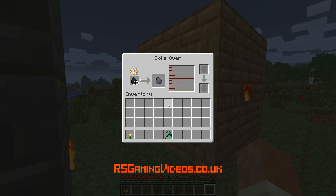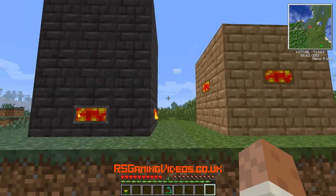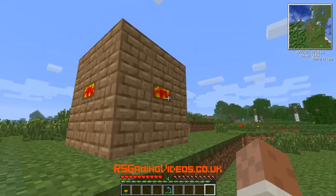You can extract the creosote oil using buckets. I think you can do it — you can certainly do it in Tekkit — by placing buckets against it using one of the machines, and it will take it out as buckets of creosote oil.